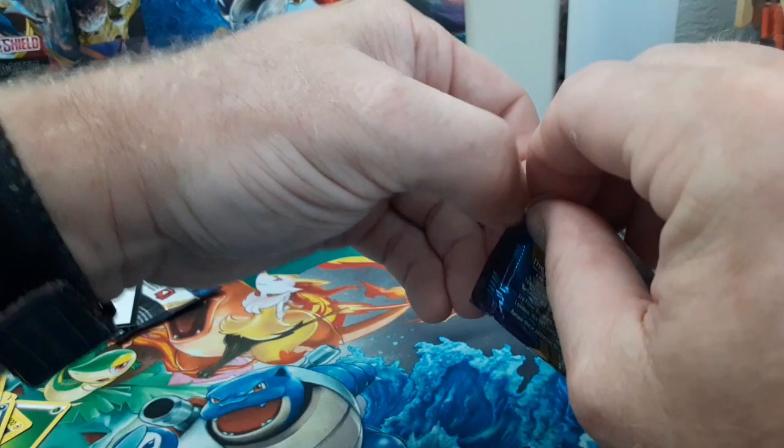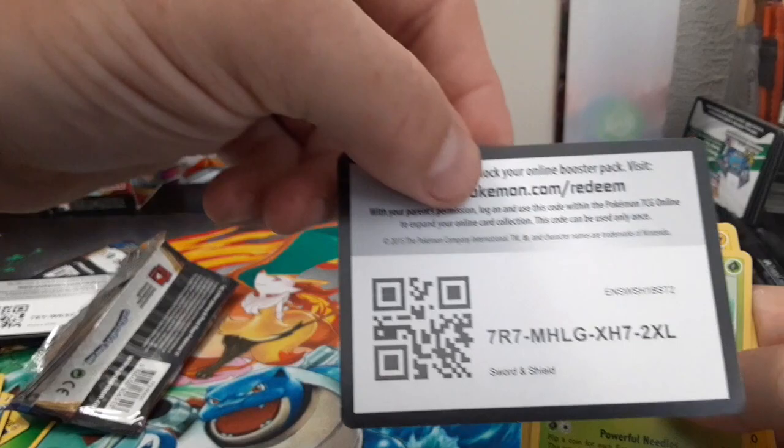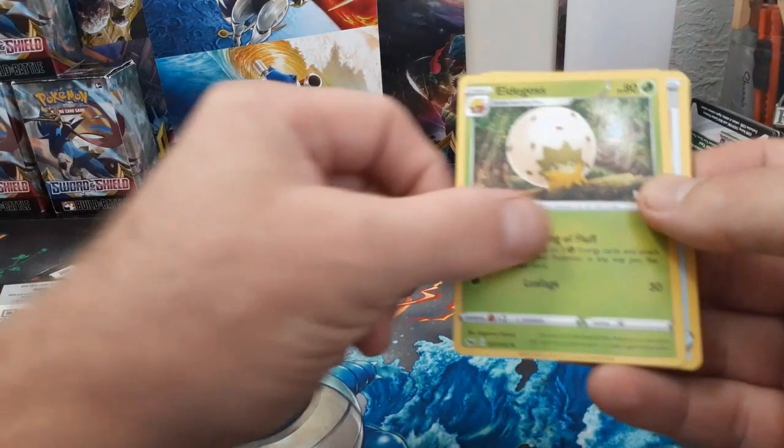Come on — that was supposed to be an awesome card. A Professor's Research — a holo card that I don't have. Give me something I don't have. Here is the code card. Four from the back — what energy do we have? I say fire. Oh my god, it's fire!